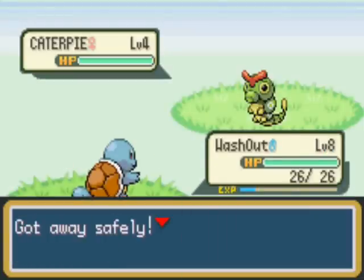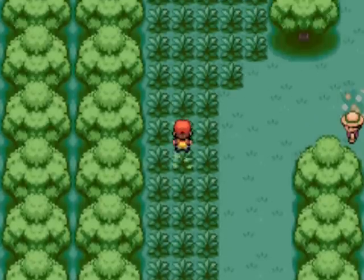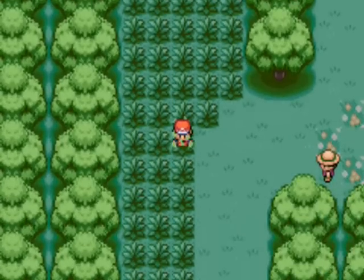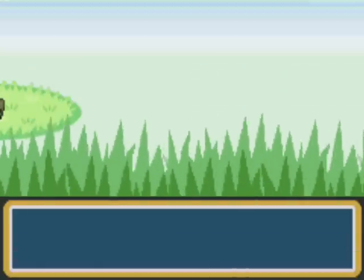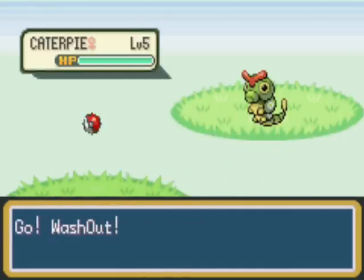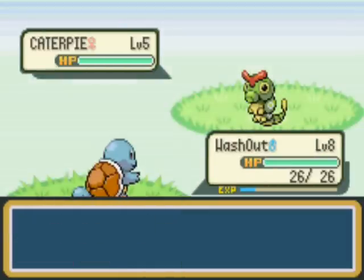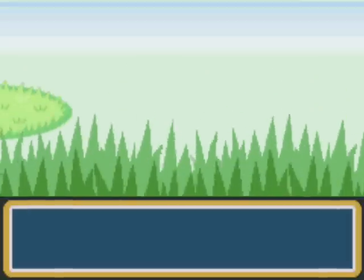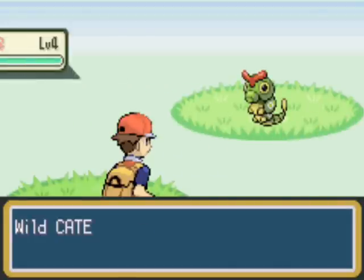The only other new Pokemon in this forest is Pikachu. Pikachu is found very rarely - only 5% of the time. It's an electric type as most people know, and evolves into Raichu through the use of a Thunder Stone, which you can obtain after the 4th gym. Pikachu starts off quite weak - it's very speedy but has virtually no special attack or physical attack.